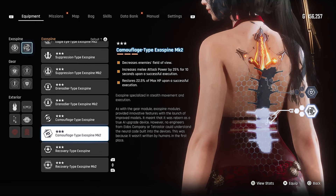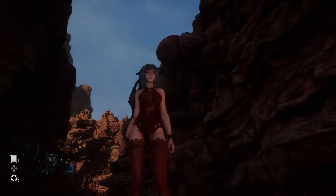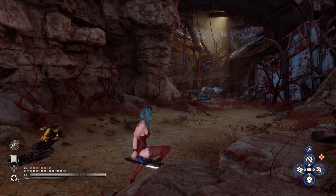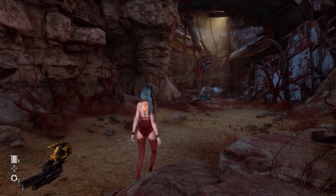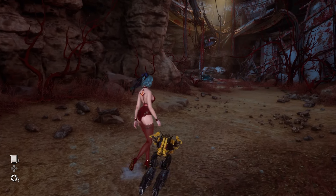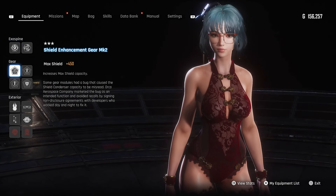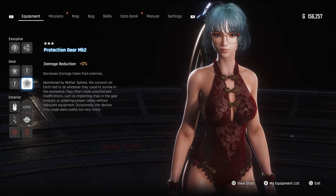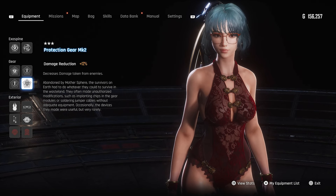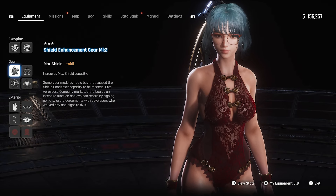Now for gear: I decided to go for max shield enhancements because shields are quite useful in this game. I have about three shield bars. When you block, you don't take the full amount of damage — it first depletes your shield, so 100 shield is more effective than 50. I also went with 18% melee damage reduction, an additional 15%, and 12% overall damage reduction. The reason I included overall damage reduction is that some enemies have ranged attacks, and it affects both ranged and melee.